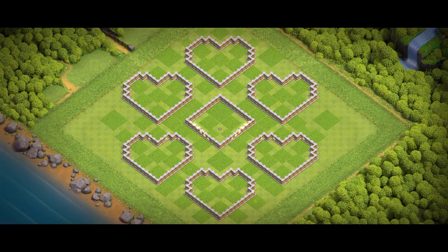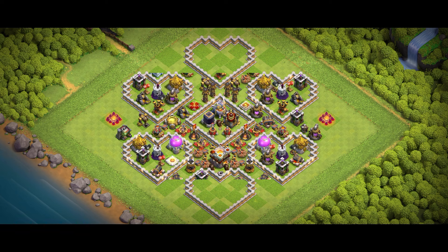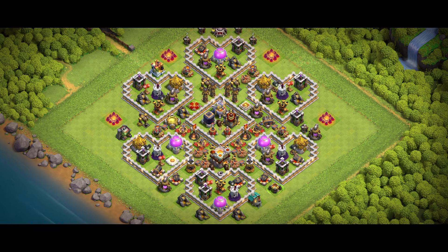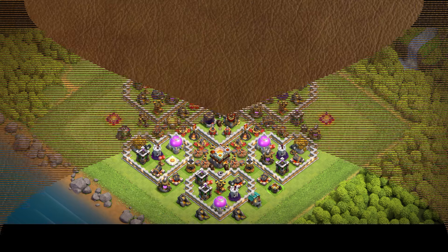One more tip: don't underestimate the value of walls. Sure, they don't deal damage, but properly upgraded walls force attackers to waste precious seconds. At Town Hall 11, time is often the deciding factor in whether a raid gets a 3-star or fails at 85%. Use walls to compartmentalize your base and force troops like P.E.K.K.As and Giants to take long, inefficient paths.